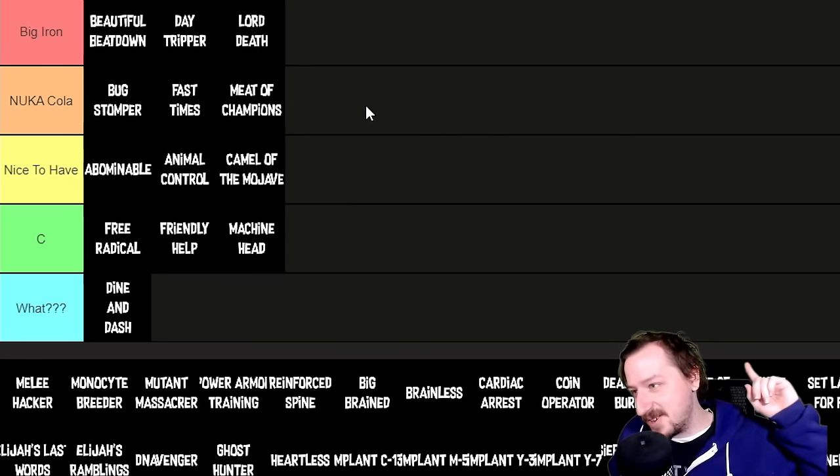Implant Y7 costs 20,000 caps and gives +5 health and 2 restored action points through food consumption. It's nice to have but not as impressive as the crouch speed or Cazador damage implants. If you want to eat a lot of food and recover health and action points mid-fight, this helps, but it's nothing too crazy for the price.